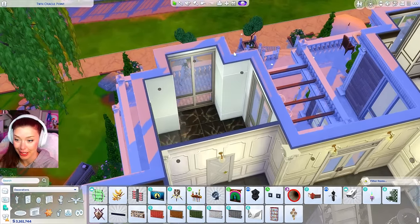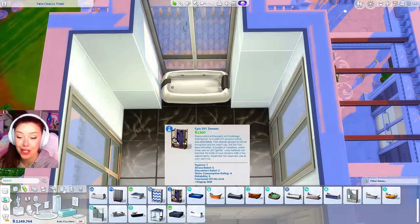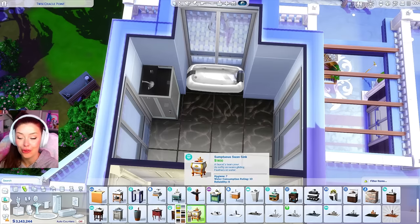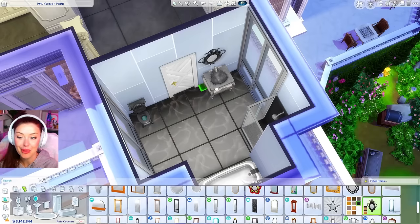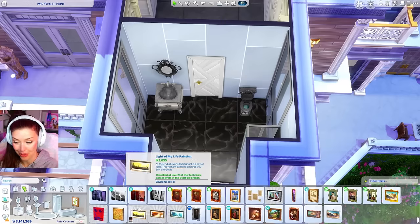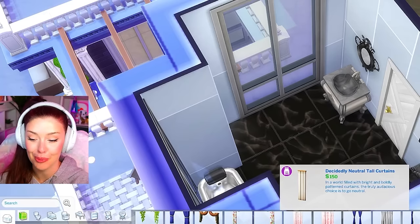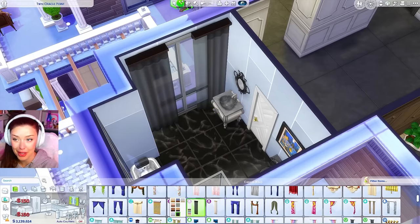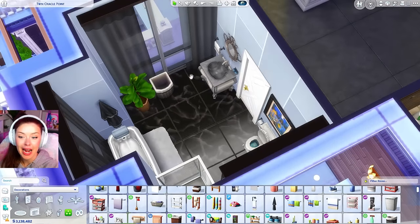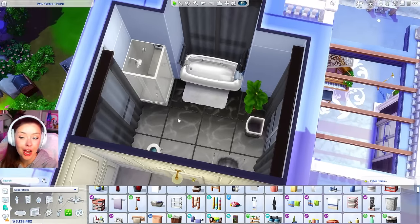Going in order, we have a bathroom to take care of back here. We've done so many of these already in this house — all of them are gonna have the 12,000 simoleon bathtub, the 5,000 simoleon toilet, the shower from Get Famous if I can fit it, and the expensive sink also from Get Famous, combined with the matching mirror. I've also been sneaking some in-game art into the bathrooms. Here is our first bathroom on the second floor — I added a hamper, wall decor, and our expensive picture.